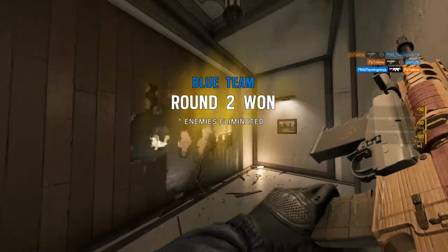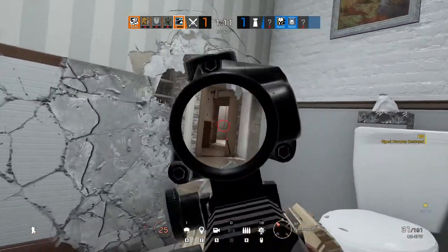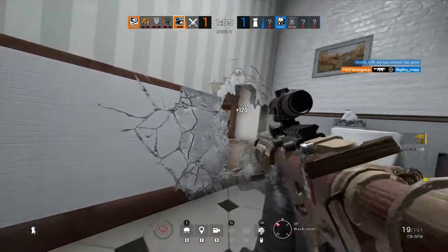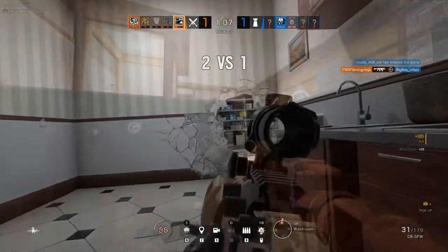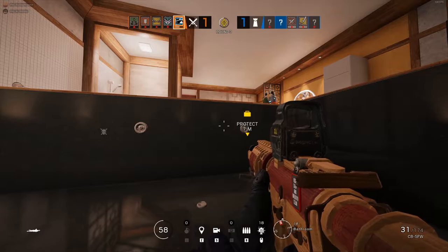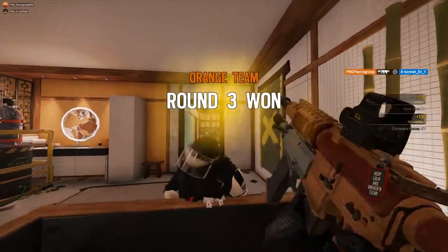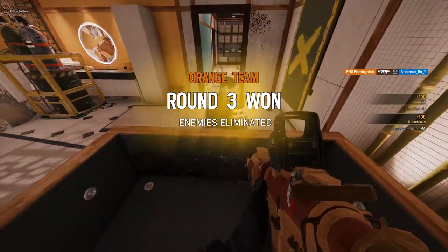Swapping between Buck's primary weapon and his shotgun is done with a single press of the primary gadget button, making it faster than swapping to his sidearm. Therefore, if you find yourself in a tight spot, it may be worth using the shotgun as a last resort in close quarters if you get pushed by an aggressive defender. Bear in mind that the effective range of the Skeleton Key is very short, as the pellet spread is wide.